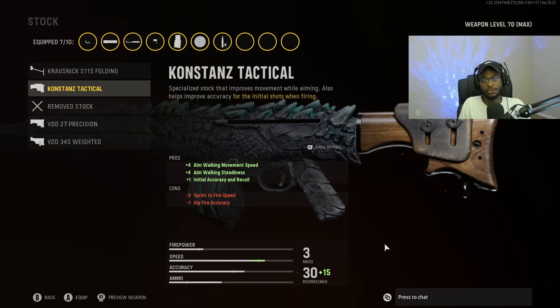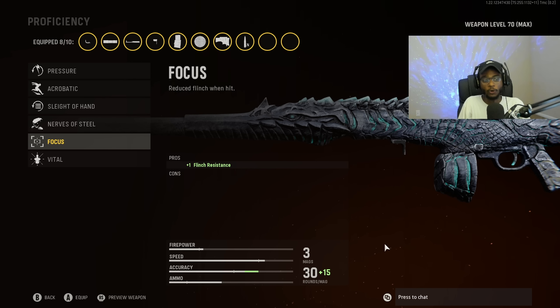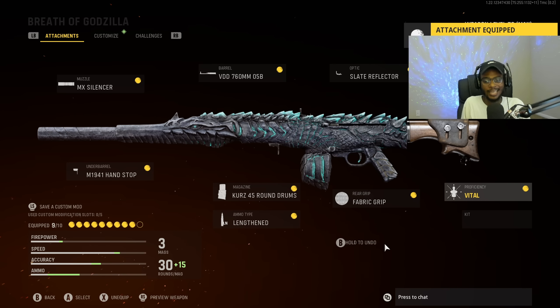For the stock, we are going to put on the Constance Tactical. Whenever we can run an assault rifle that allows us to walk around aim down sights, ready to win each and every gunfight, best believe we're going to put it on — making the STG amazing and able to outgun the Automaton and Vargo-S at longer ranges. For Proficiency, we are going to put on Focus, which is perfect on the STG for less flinch. If you're not running the damage rounds, Vital is also a great option — pick and choose based on your magazine choice.